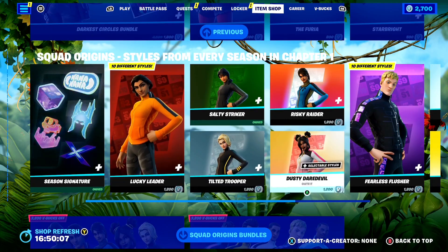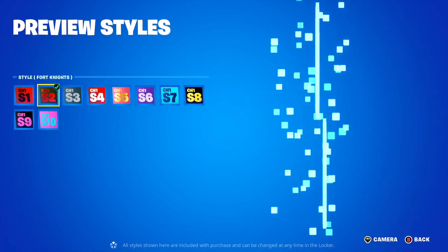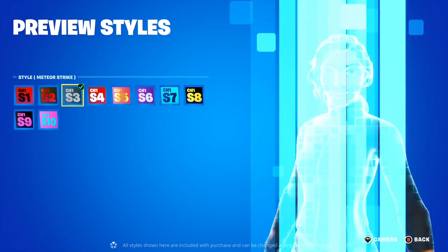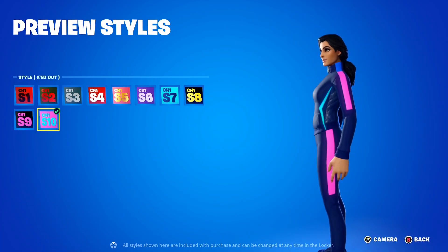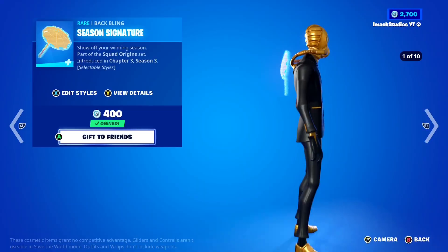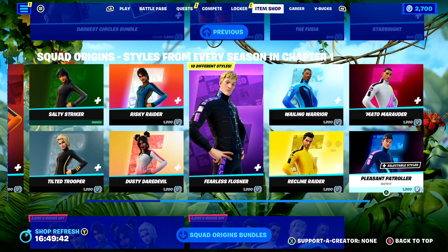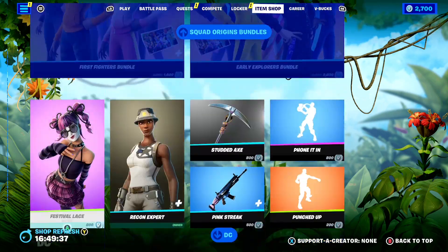We've got the Squad Origin skins back today. What's so cool about these skins is they each have a different style from a Fortnite season — these are the Chapter 1 Origin skins, and you can pick which one you want from Chapter 1 Season 1 all the way up to Chapter 1 Season 10. You've also got the Season Signature Back Bling with them. Let me know down below which one you want gifted.